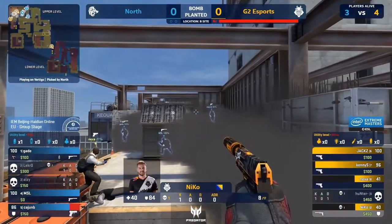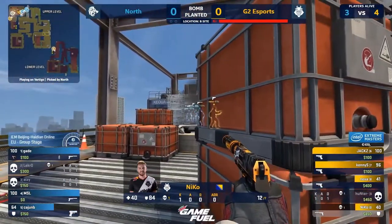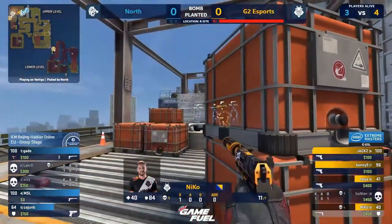Cajun trying to mantle onto construction, takes a peppering. Another chance for Niko — this time, not quite. Nexa has the one push and Niko is responsible for the other. Hard shots. Left eye.